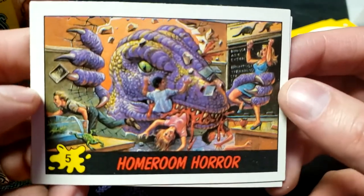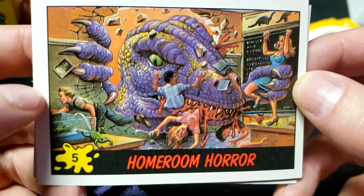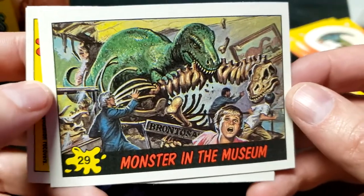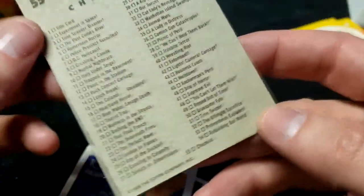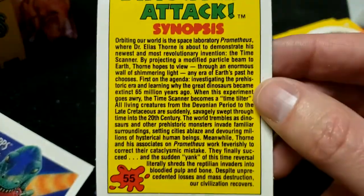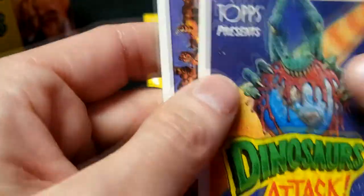That's after only eight packages opened so far. Homeroom Horror — the students are facing the wrath of the giant purple Tyrannosaur, though that frog is getting the heck out of there. Monster in the Museum — goodness gracious. Dinosaur Synopsis, number 55 — this is the last one, it's the checklist! I'm going to hold that up in case you want to pause and read it. Dinosaurs Attack: 55 cards and 11 stickers.